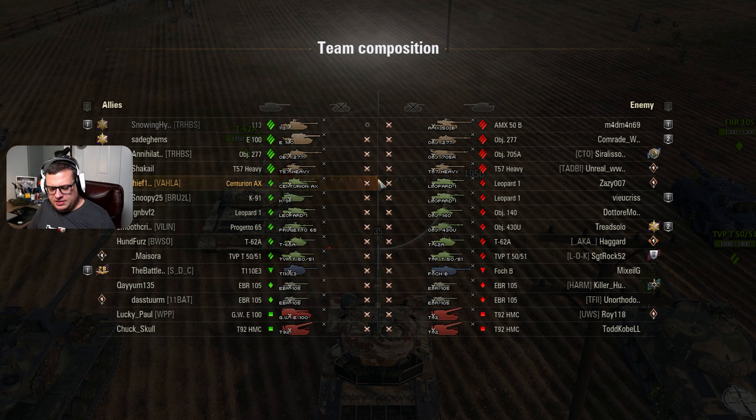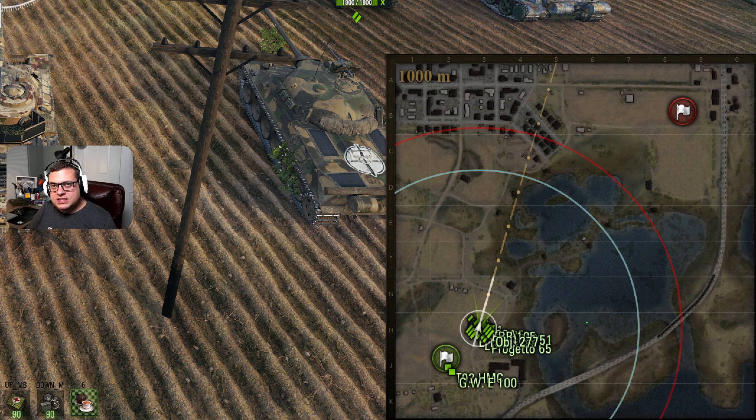Let's take a look at the mini-map. Given what we know of the team lineup, where would I head on this? You can play the city, you can play the south, or you can kind of wait to see what happens. Normally, what I would do in a vehicle like this that's more designed for hull-down play, I would usually head down south. If my team wants to take that area, I would join them, or head down that direction. However, there are two big T-92 artillery pieces on the enemy team, meaning that if we do make the play in the south, be prepared for a lot of artillery fire.